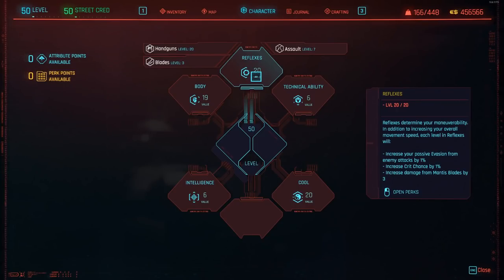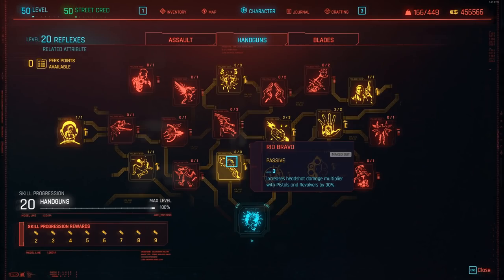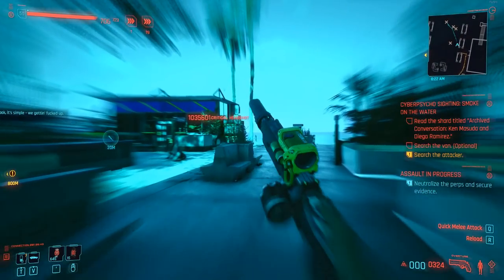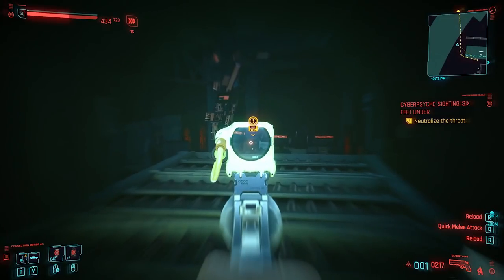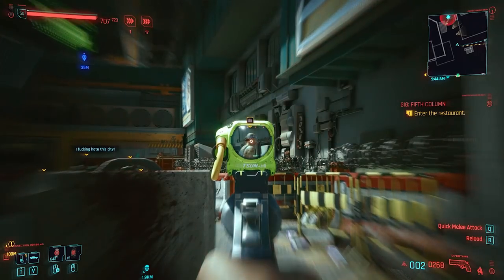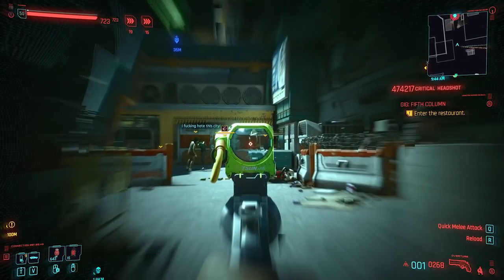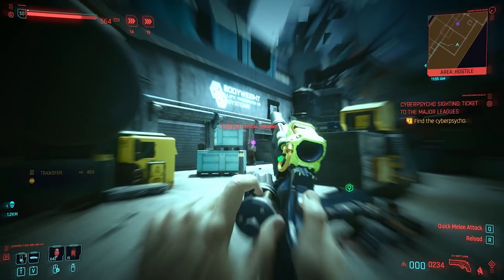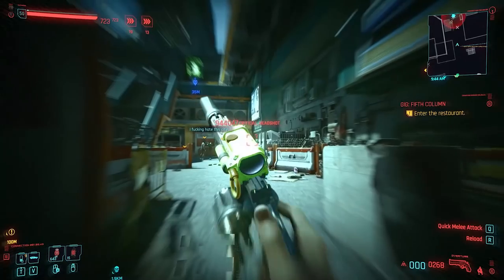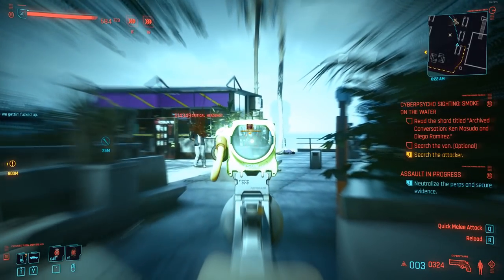With 5 main attribute scores to major in and a grand total of 236 perk slots to choose from, it's fair to say that there are many ways to build out your character in Cyberpunk. Today we'll be diving deep into one of my favourite builds in the game, which is proficient in both stealth and the use of handguns. With this build you're going to be able to hit enemies for anything between 400,000 to a million points of damage per shot — which, let's be real, is definitely overkill, but I prefer to call it satisfying.